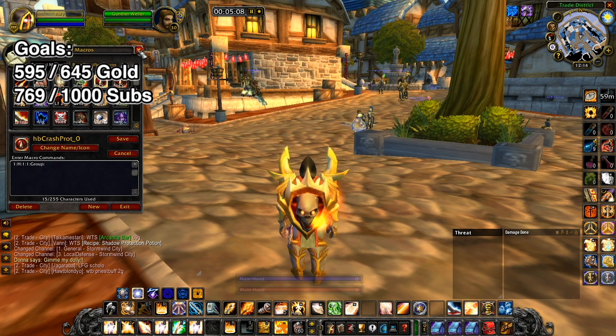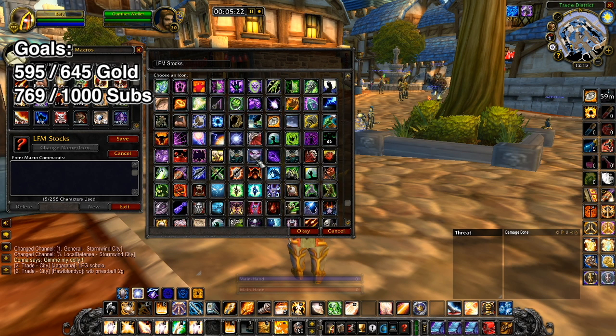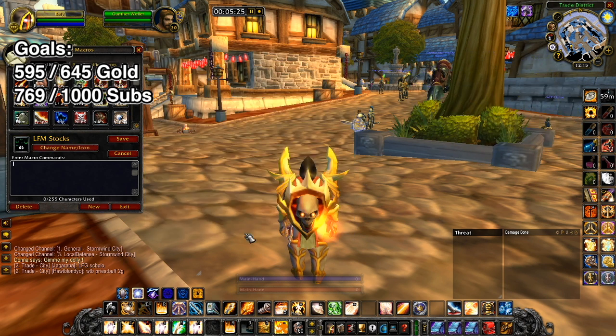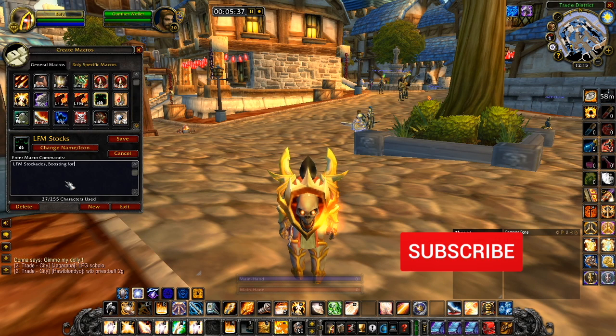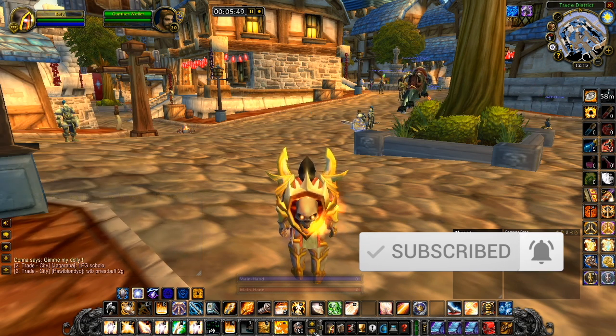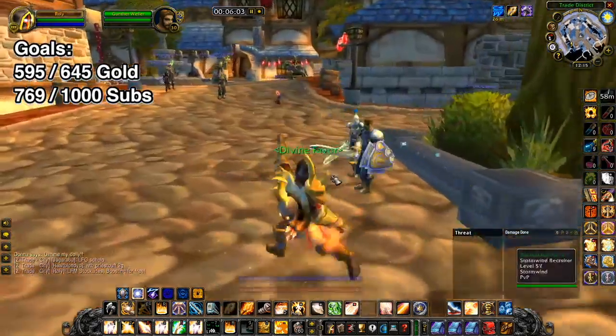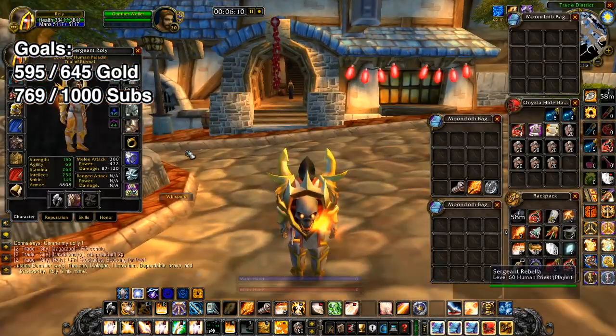We'll make a new macro: 'Looking for more Stockades boosting for free.' We'll pick a random icon and save it. We'll start spamming trade chat, world chat, and looking for group chat. That should get a few bites. Here's a gear update as well - if you remember episode three of the let's play series, that was about a week ago when I did MC.